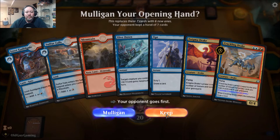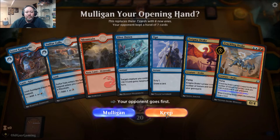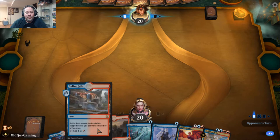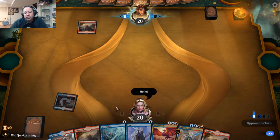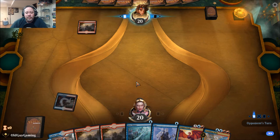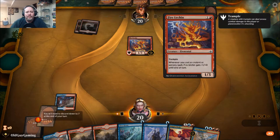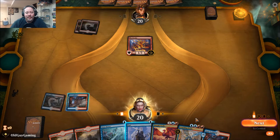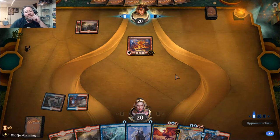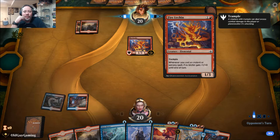I think I might go with the tap land first. It does put me a turn behind because even when this comes down I still can't play. A little lacking in the blue, that's actually kind of concerning. Opponent takes a Fire Urchin — that's interesting. An interesting card; we saw this a lot. If he's going for a burn deck, I could totally see that.